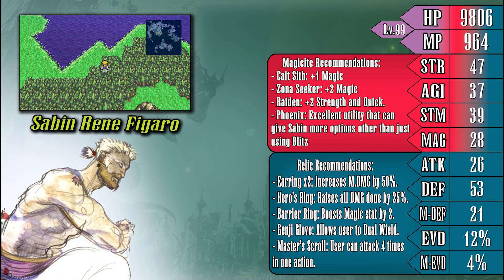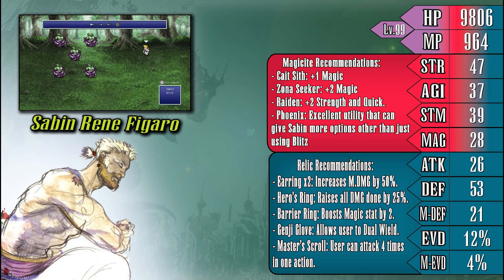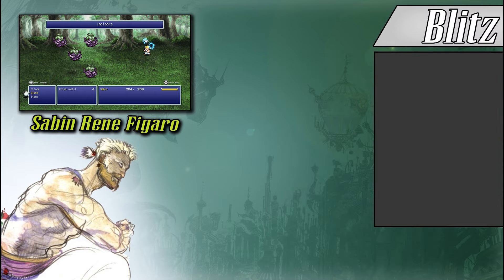This also goes for Sabin's relics, as he's going to want to wear relics that aid him in dishing out powerful blitz techniques as often as possible. Notable relics include the Earrings and the Hero's Ring, as both of these are very easy ways of boosting Sabin's magic damage, but I've also provided some options if you want to go the way of the warrior with Sabin. Now let's talk a bit more about Sabin's blitz techniques themselves.